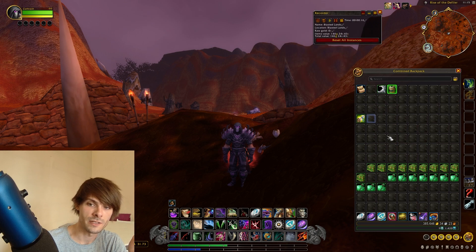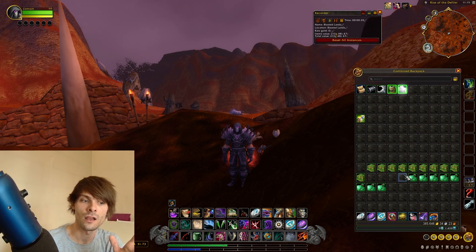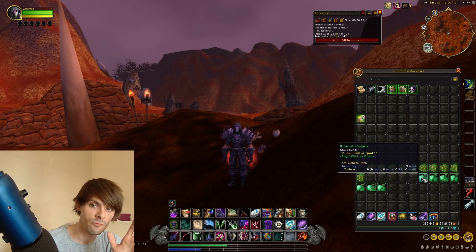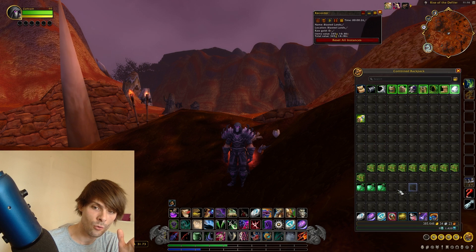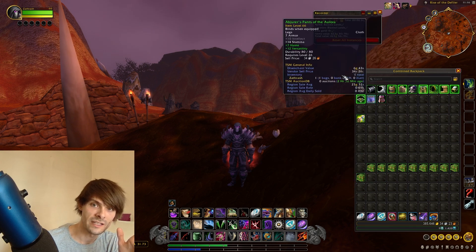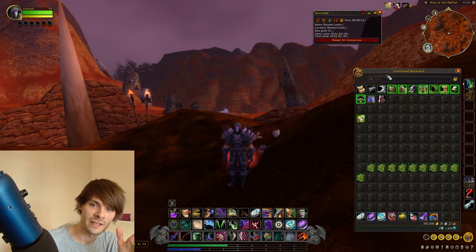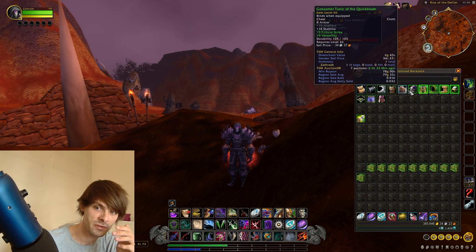Starting with the low-level junk bags — not an awful lot. We have a recipe which we can sell or give to a blacksmith; it really is luck of the draw. With the low-level bags you're not going to get all that much gold, and overall those mogs come to around 400-odd gold.